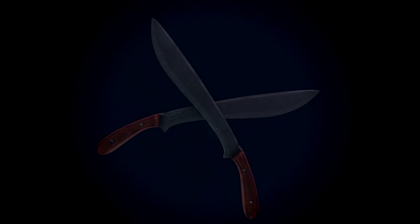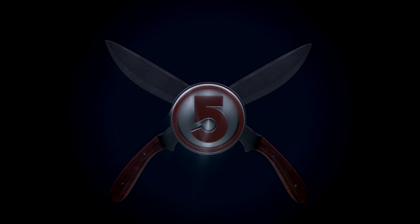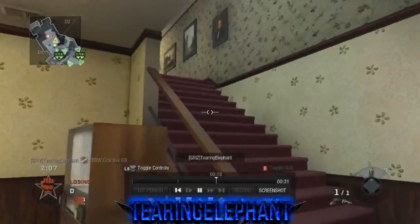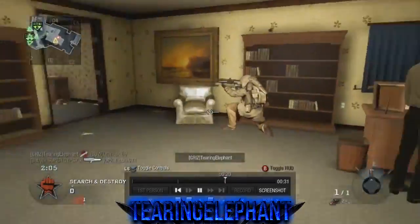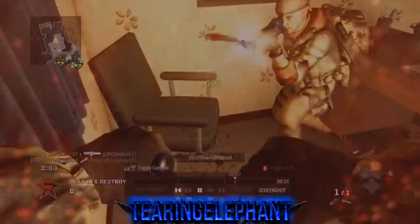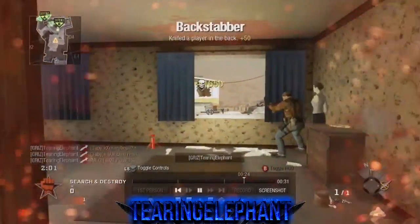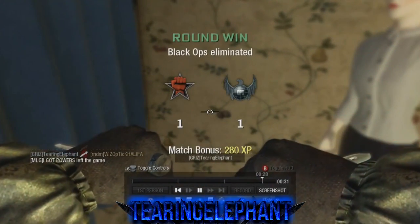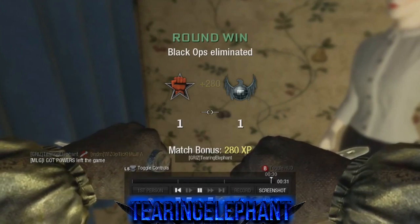In the number 5 spot this week, we have some classic search and destroy on Nuketown, no less. Tearing Elephant gets an initial stab downstairs before running up the steps to get a boner kill. And then bam — pins him in the corner with his boner, watch your back son, with the triple kill to finish the round. Great work on that piece.